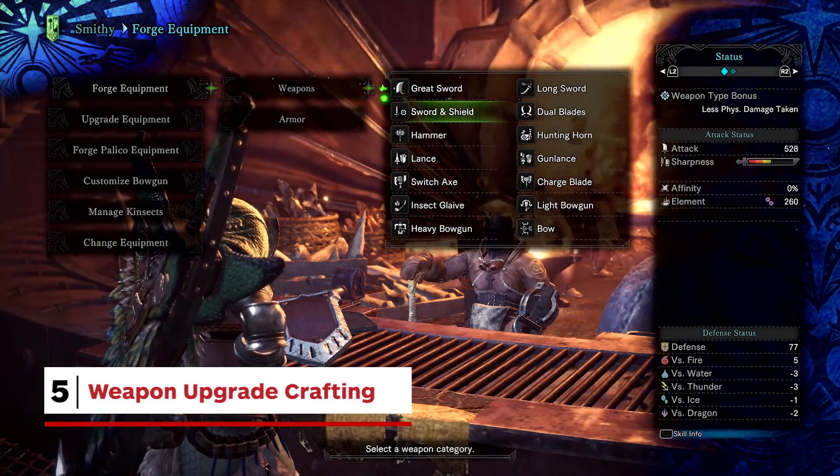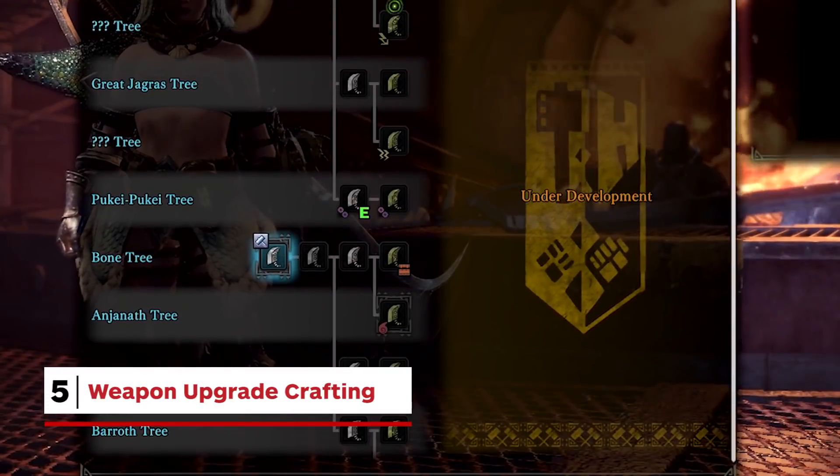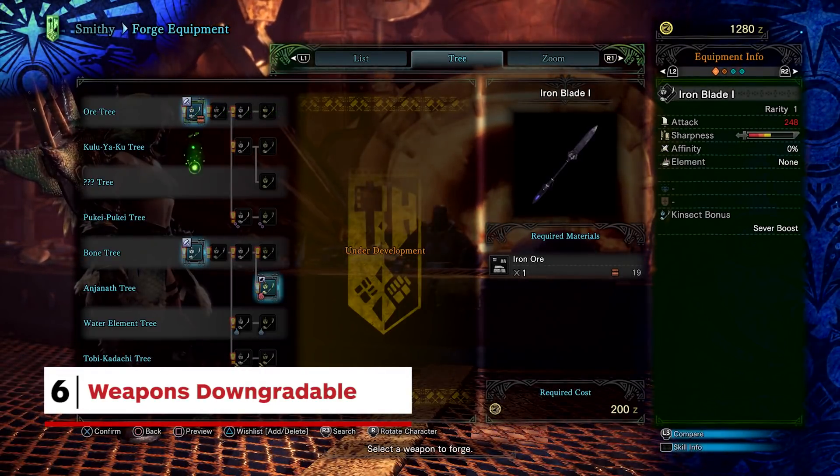Weapons are now primarily crafted through upgrades — you won't be forging most of your murder tools. There are huge trees worth of upgrades to create your implement of choice. Weapons can also be downgraded; if you realise you've upgraded to the wrong branch of a weapon tree, you can drop back to a previous incarnation.